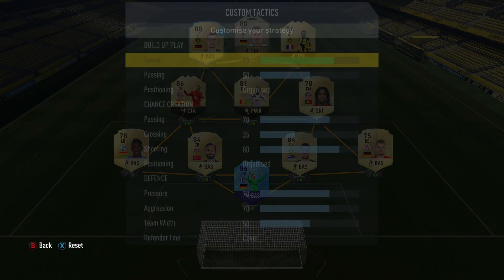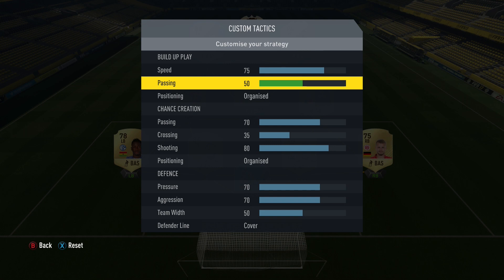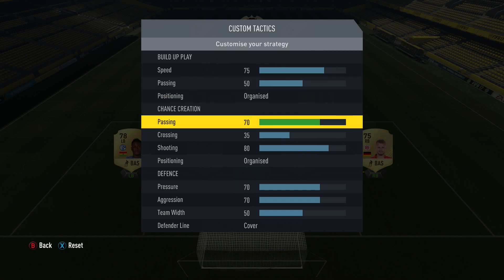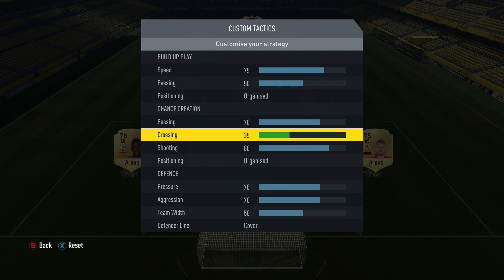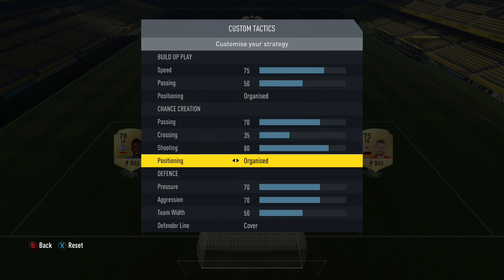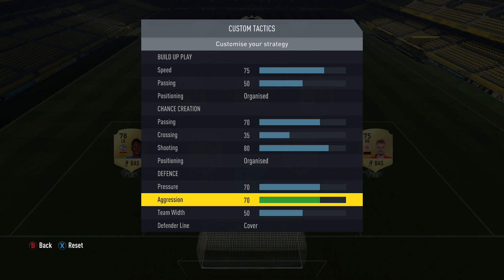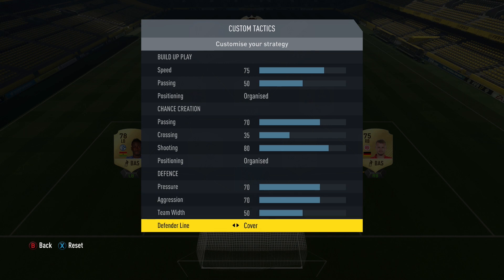Looking at the custom tactics: really speedy build-up play, passing right in the middle, organised positioning. Passing at 70, crossing at 35 — I like it tight and narrow so all those attacking players are in the middle of the pitch where they can score. Shooting at 80 — when you've got that front line, you need to be shooting as much as possible. Positioning organised, pressure at 70 — we've got pace in that back line so we can afford to press. Aggression at 70, team width at 50, and defensive line is cover.